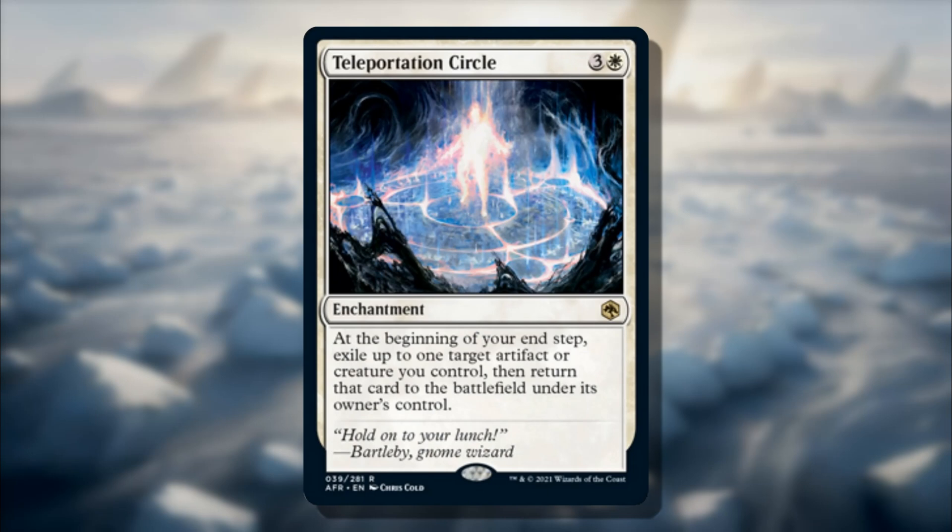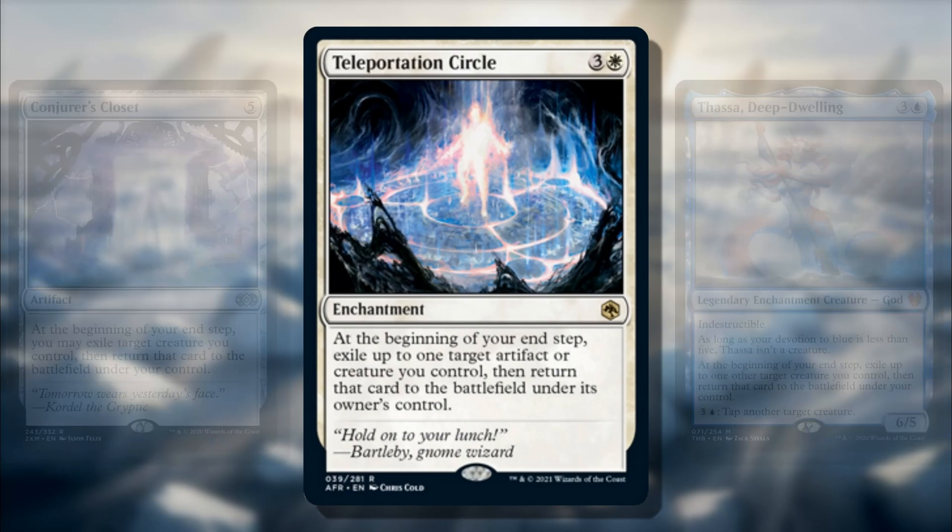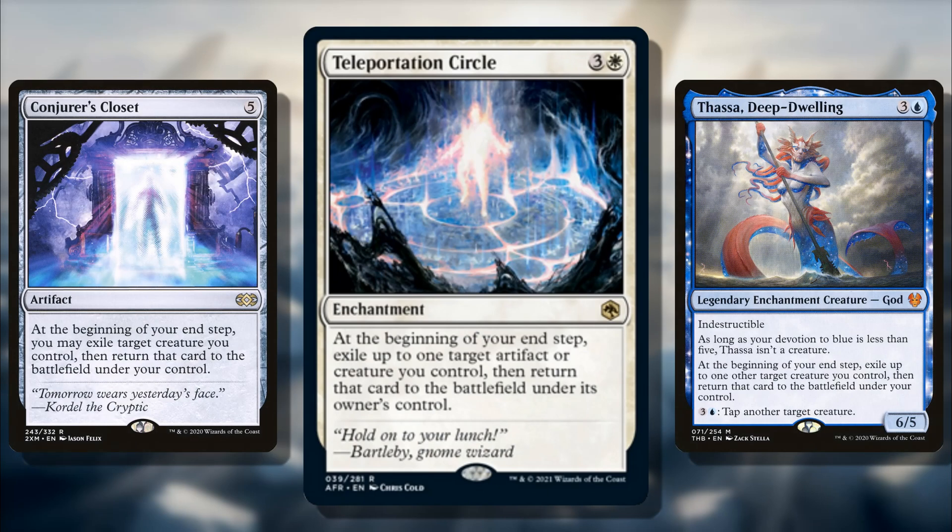Number 9 is Teleportation Circle — a mono-white four-mana enchantment that acts similarly to Conjurer's Closet and the Thassa God from Theros Beyond Death. It's in my top 10 because it's a very powerful blink ability, and you also have the option to blink artifacts, not just creatures. The fact that it's white means you don't have to play it in a blue blink deck. It's a pretty safe pick for Commander since we already know what this kind of effect does and it's just good redundancy.